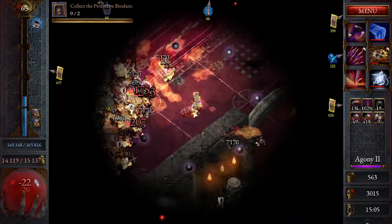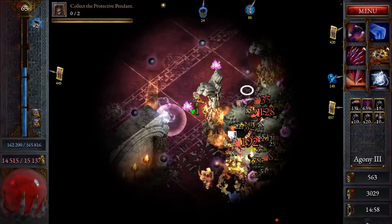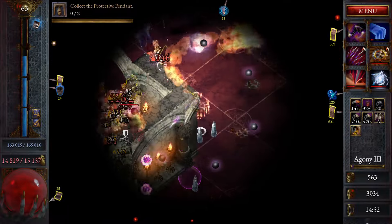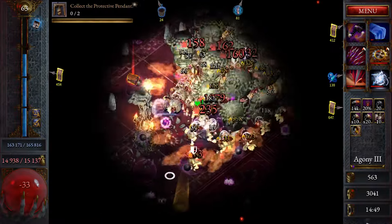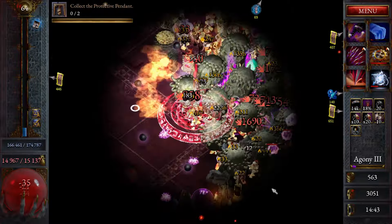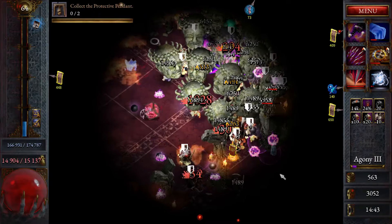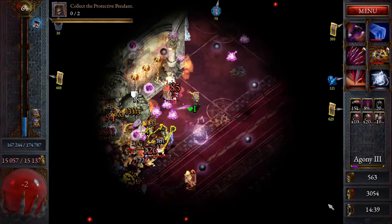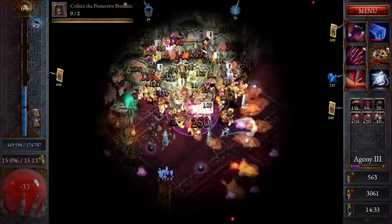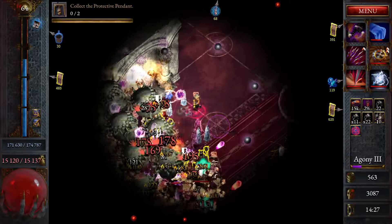Once again, big shoutout goes to Sebastian, one of our channel viewers, for suggesting this particular loadout. I had been thinking about trying some HP stacking builds, but I hadn't figured out a setup for it yet — so credit goes to Sebastian for this one. This ended up being probably the most powerful build I've done for anything below, I'd say, even up to Torment 27 or 28. You probably can find a setup for Torment 30 for it to work, but it's a little harder at Torment 30 because of the movement speed and the healing nerfs.